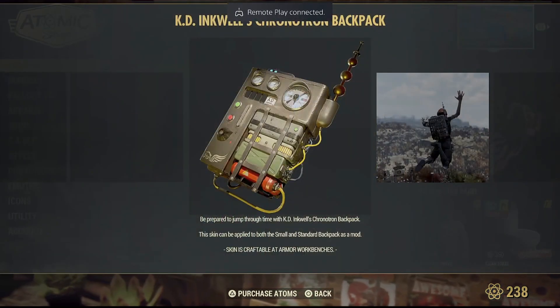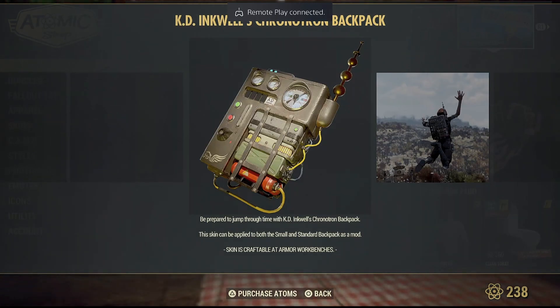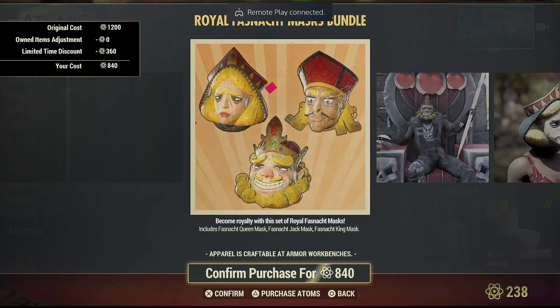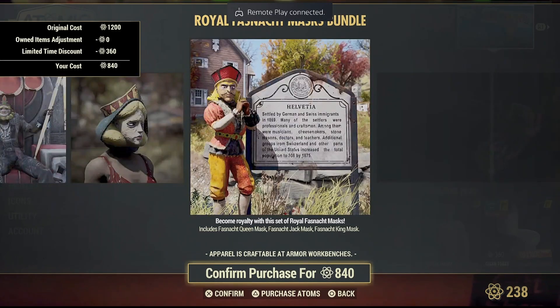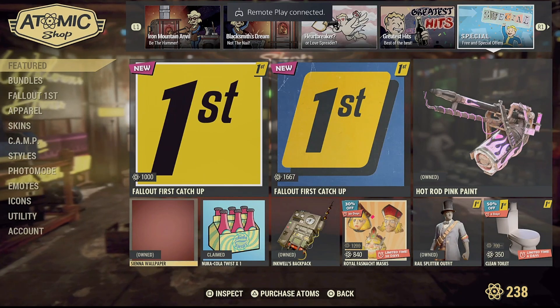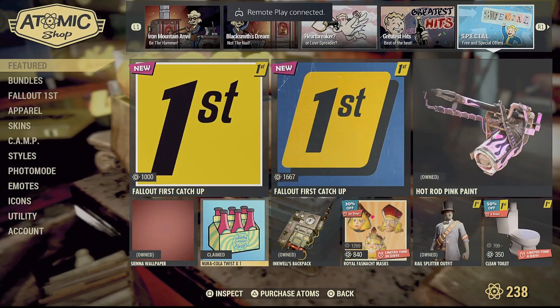There's a new backpack skin that's only available for 24 hours — grab it if you want, it's a cool looking backpack and I think it costs around 250 atoms. I'll be showcasing this too. There's also a fashion art mask bundle but I didn't buy it — those are not cool looking masks and I didn't want to spend 840 atoms just for three masks. That's too expensive. You'll also be getting the Sienna wallpaper, which is a nice single-color wallpaper.